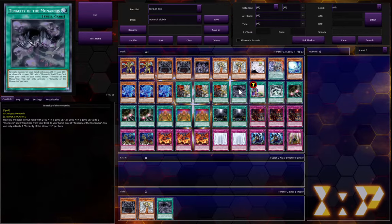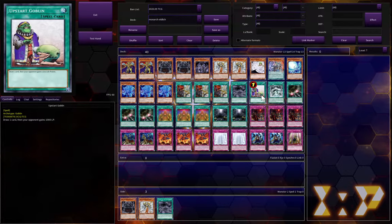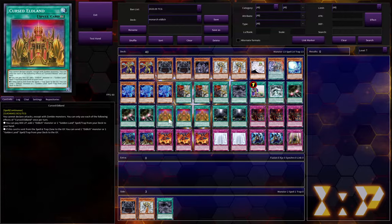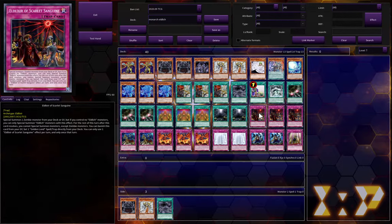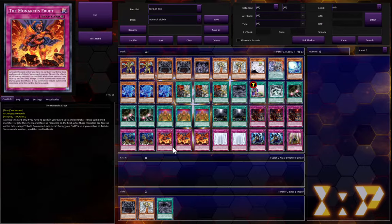I do run an Upstart Goblin — sometimes you just don't need extra copies of everything, and technically it makes it a 39-card deck which is better. I run three Dragonoid Generators, which I love very much. Three Cursed Eldland — that's a must. Two Domain, as I just talked about. Three Scarlet Sanguine is an absolute necessity, along with two Conquistadors and two Hakeros.